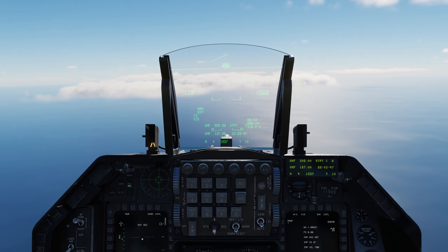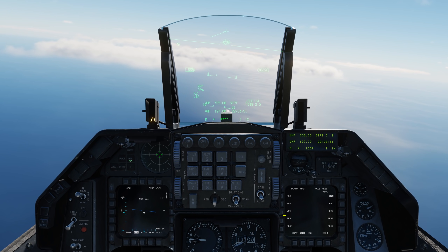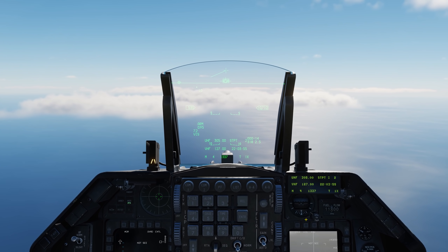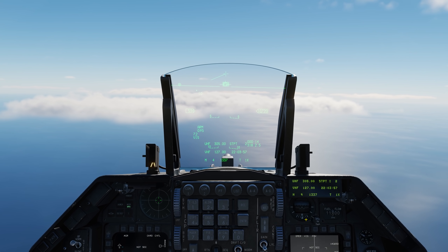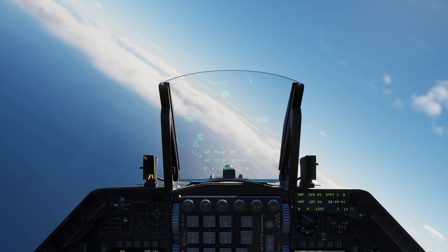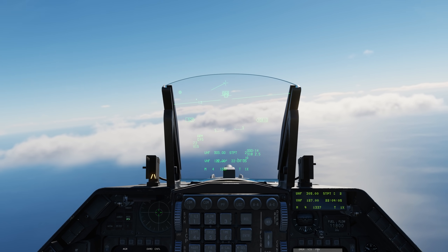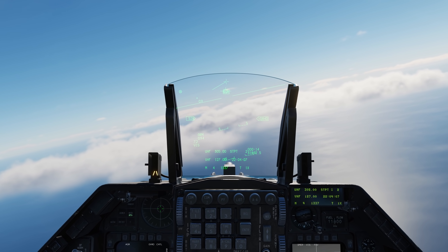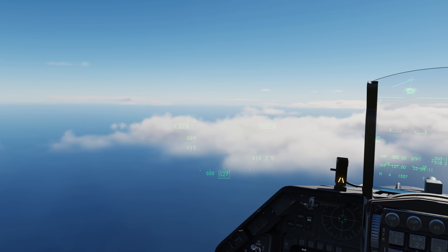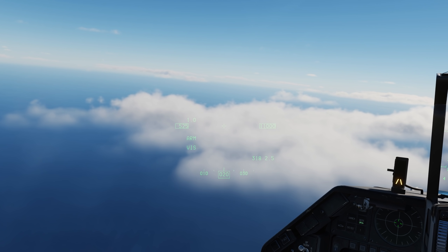The next weapon we're going to take a look at is the Maverick. Switching to the Maverick — it's powered on — go to the weapon page, it's already in visual mode. Again we can see that the HUD is our sensor of interest, and we have the box and dot which is attached to our velocity vector. And again, just like with the JDAM, we'll go forward on the TMS switch greater than 0.5 seconds to assign it to the helmet.